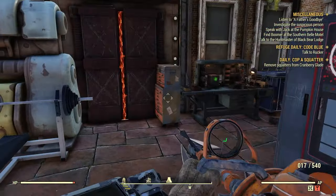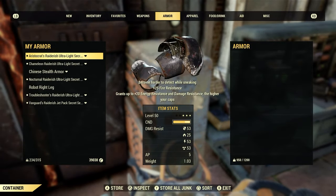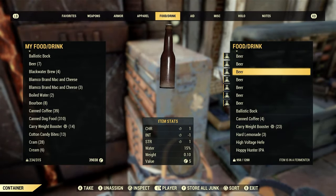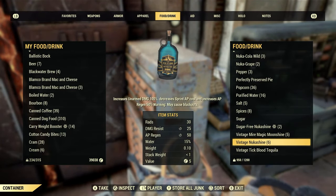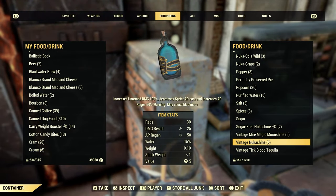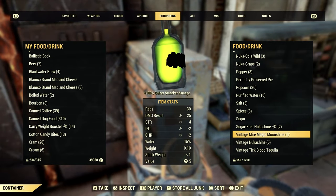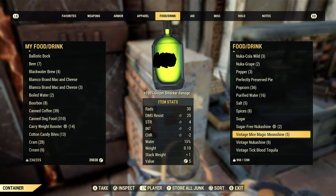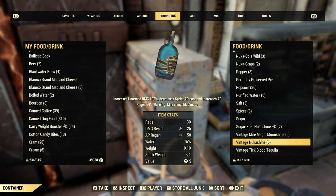I'll show you what they look like. I already have some on me but I'm going to show you the process. Here's vintage Nukashine and vintage Meyer Magic Moonshine. In order to make it vintage — in order for you to consume it and get credit for this daily — we have to put it in the fermenter.